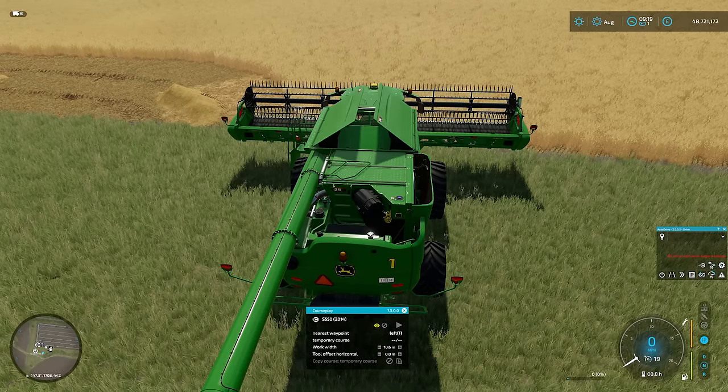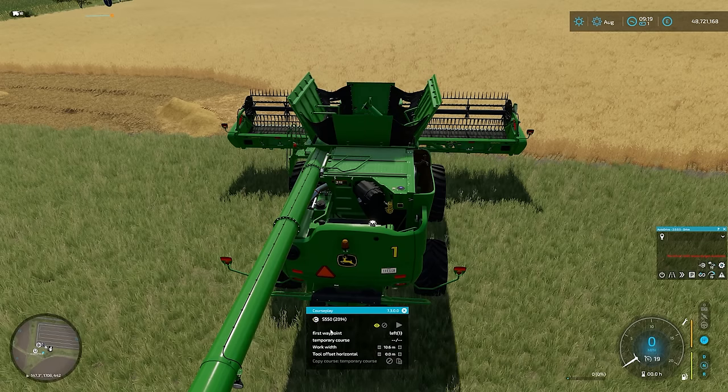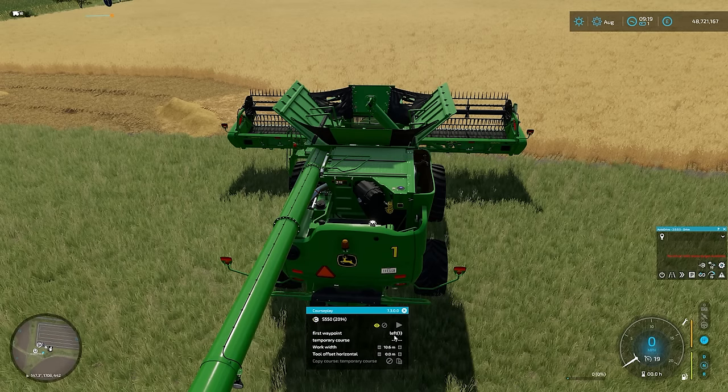We'll get everything lined up. You can see we've got the same icons down here. We'll switch to first waypoint to make sure we've done that. But this one, rather than left one, if I click on this it will switch to right one. Now, if you've got three combines, you'll have a left one, a center, and a right one. So you can go from there.